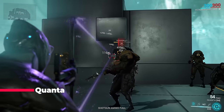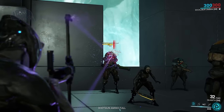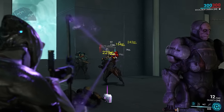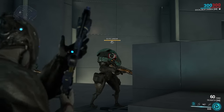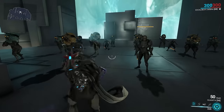Quanta: would you look at that, another Corpus weapon here to shock us by breaking the record again. Or maybe not — it all depends on you having a toxin 90 mod. If you don't have it, resort to a heat 90, which performs about eight percent worse than Dera, but if you ask me it looks a lot cooler and that's a plus.